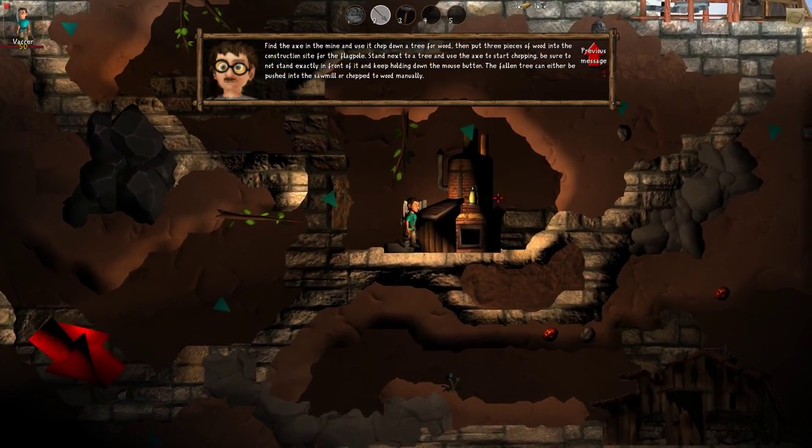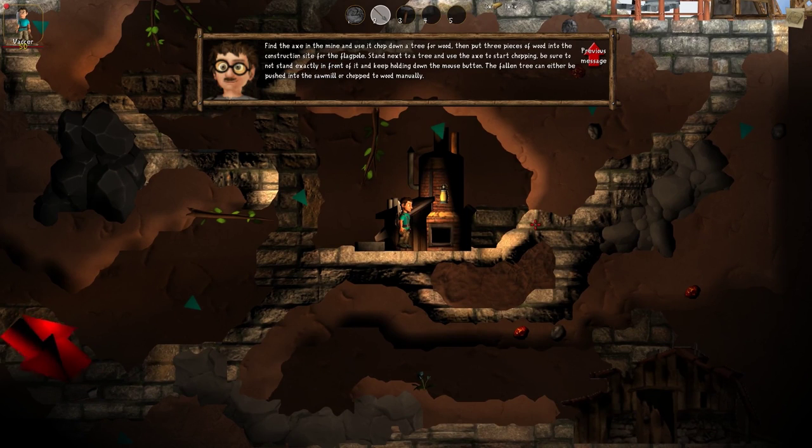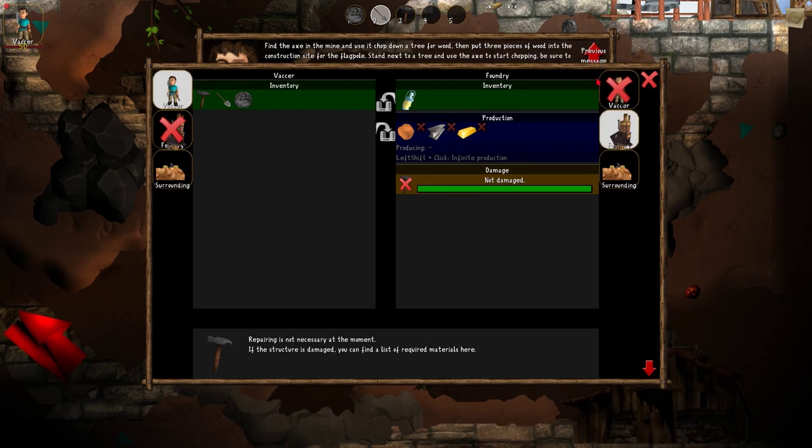This is a producer, meaning I can produce something here. I quickly want to show how that looks. In the interaction menu I can produce stuff — I can select that I want one metal whenever I have the materials, or with Shift I can produce metal whenever possible. I can also select two items and they will switch between producing metal and gold.